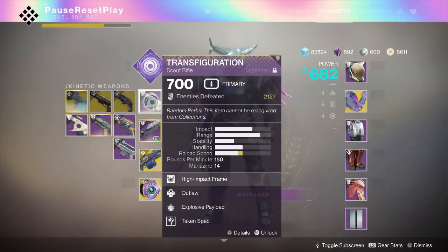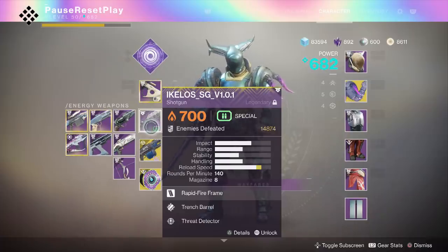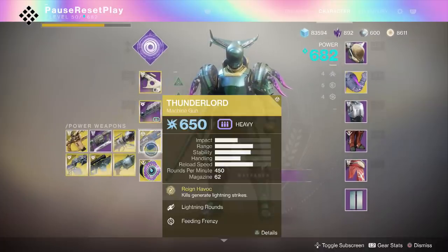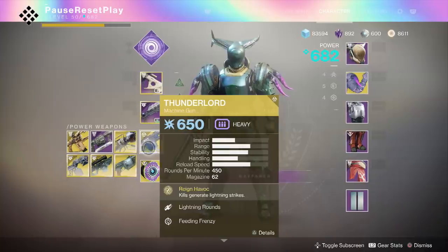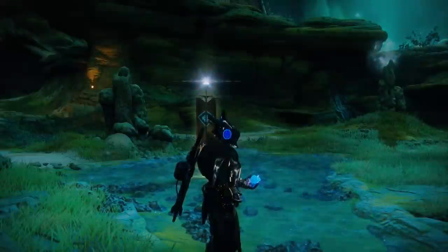For weapons I have the Transfiguration, also from Last Wish — I threw a Taken spec on it, not necessary but it does a little more damage in this mission since there are a lot of Taken enemies. I have the Akilos shotgun — excellent weapon even with the recent nerf, great against enemies in here and also great against the blights in the final room and the knights. I also have Thunderlord. The best option would be Sleeper, and obviously Whisper is amazing, but that's why we're here to get it.